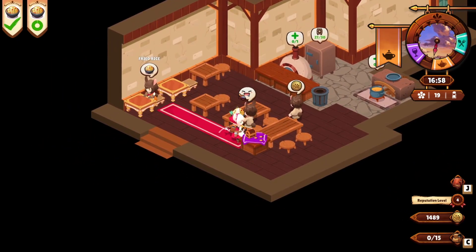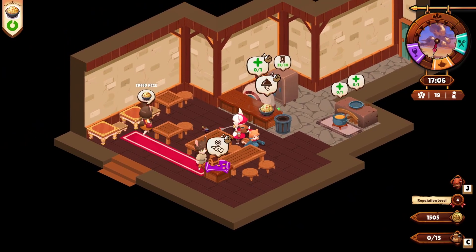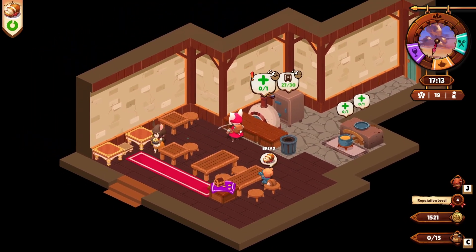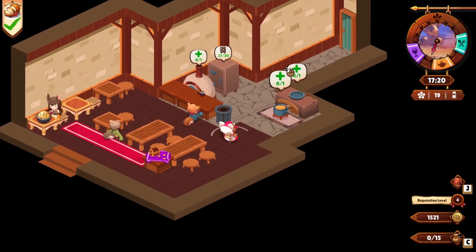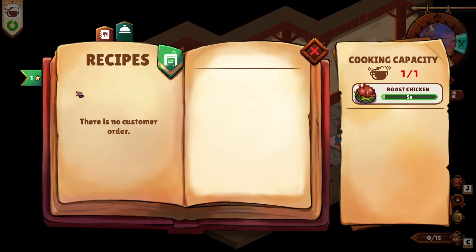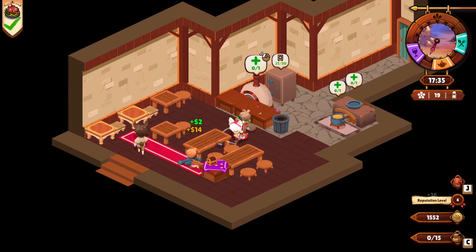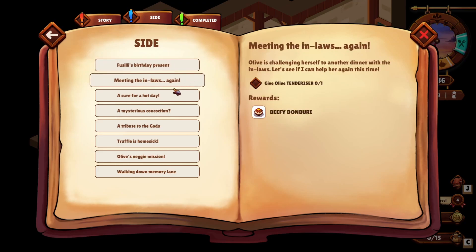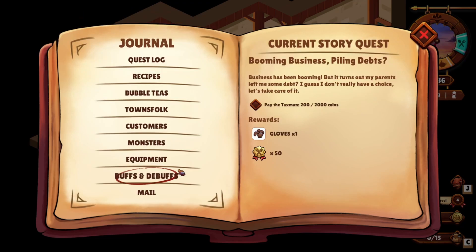When it slows down a little bit, it's easier to grab items and bring them to customers. I do know that we will get the opportunity to actually expand out the restaurant and make it bigger. There were some gifts on the Steam page that I was able to look at where you can see the expansion options. We also have numerous quests, and by fulfilling them, we're going to get all kinds of recipes to come.